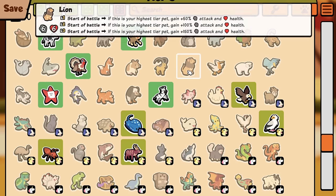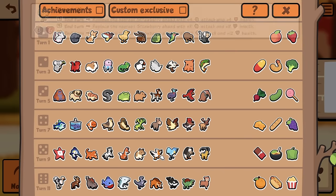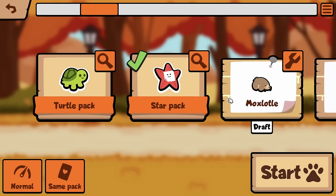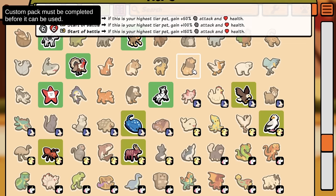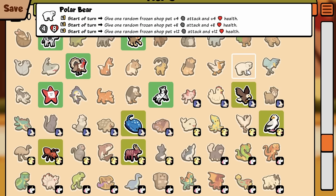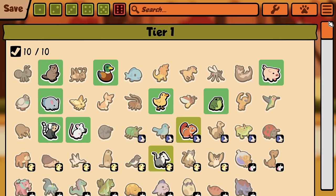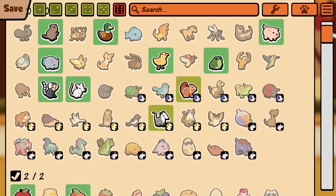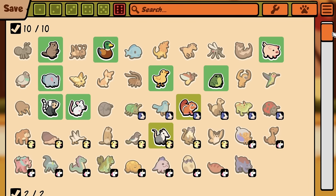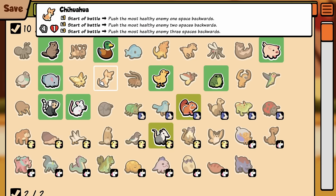There has to be more. Oh dude, Lion — wait, Lion's not in the pack, is it? No, they took it out. So they did just straight up take stuff out. Lion no longer in. Polar Bear I think was taken out too. Seahorse — no way, Seahorse has just straight up been removed for Chihuahua. That's something I don't understand. Why completely remove a pet that was already in here? Why not just change that pet to have this ability?